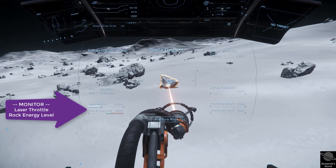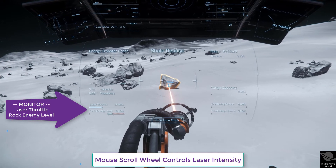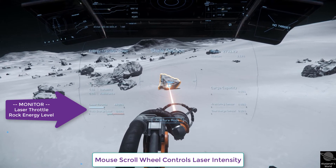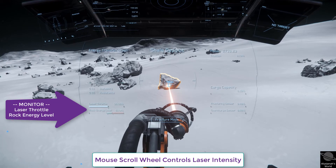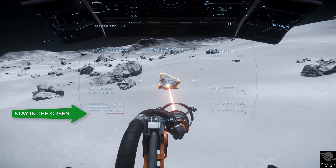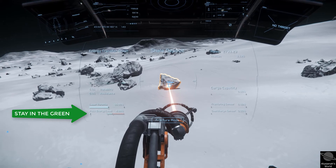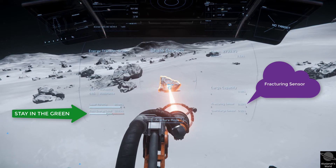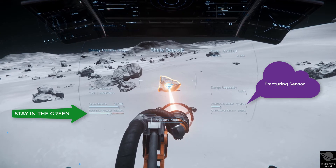In order to accomplish this, you must watch two gauges on the left part of the HUD. Your mouse scroll wheel is used to control the laser intensity, and you'll watch the laser throttle indicator on the HUD. Simultaneously, you want to monitor the rock's energy gauge, which is monitoring the rock's internal temperature for combustibility. Your mission, if you choose to accept it, is to get the rock's internal temperature into the green zone on the energy bar and hold it there until the fracturing sensor on the right side of the HUD reaches 100%. Reaching 100% while in the green portion of the energy will cause a successful fracture.